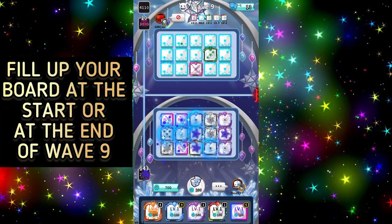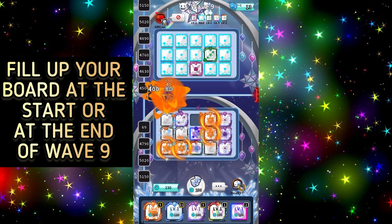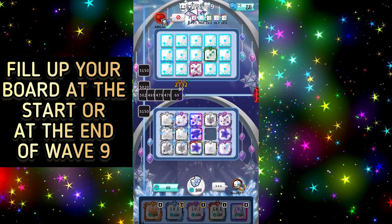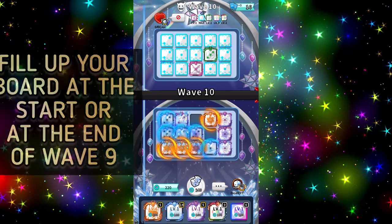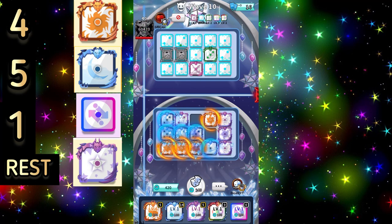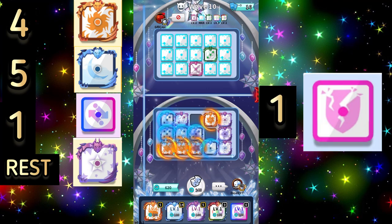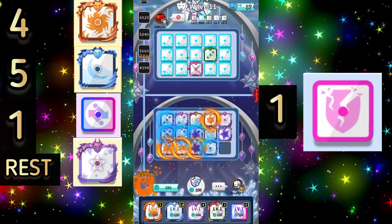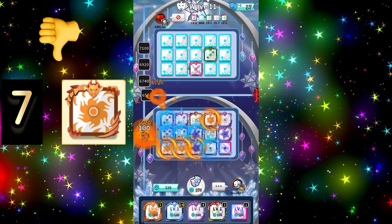Fill up your board completely at the start of the wave or just before the end of the wave — this makes it much easier to set up your board without the Sun or Moon going out all the time. I personally always prefer four Suns, five Moons, one Switch, and the rest Star. With Crack: four Suns, five Moons, one Crack, one Switch, and the rest Star.